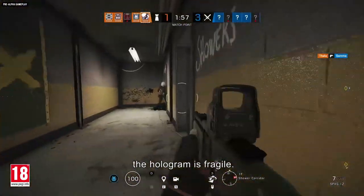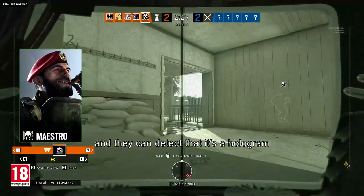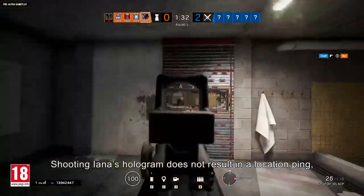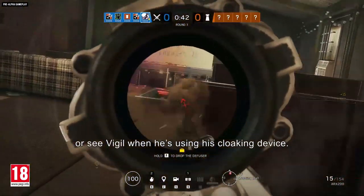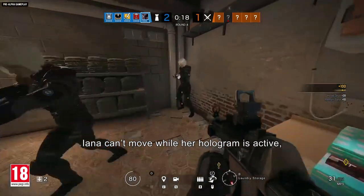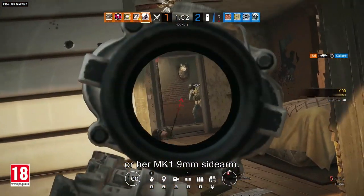Convincing as it is, the hologram is fragile. One bullet will destroy it, as will electricity or Mute jammers. Maestro's Evil Eyes can zap it as well, and they can detect it's a hologram by the telltale lack of a warm body glow. Shooting Yana's hologram does not result in a location ping, as with Alibi's Prisma holograms, and it can't ping locations, scan enemies, or see Vigil when he's using his cloaking device. Plus, Yana can't move while her hologram is active, so defenders are temporarily safe from her ARX-200 or G36-C primary weapon, or her MK1 9mm sidearm.